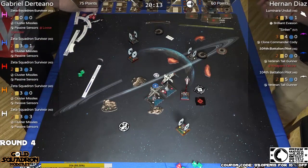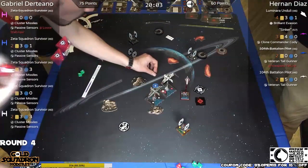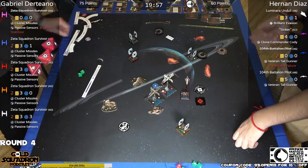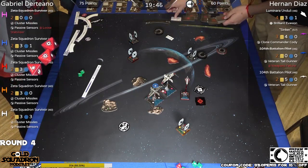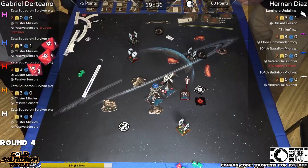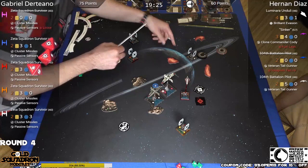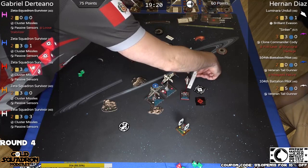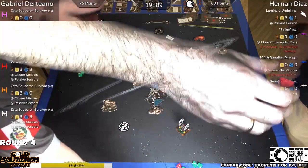That's range two, shot out the back — there is a target lock over there, which means he can fire the cluster missiles. Three dice. Two — he can spend the lock. Those are crits. He must choose Luminara first. He didn't Luminara. Hit, crit, crit. I would have spent Luminara — I don't want the crits on Sinker. He may have forgotten. Hit, crit, crit. That's a hit. Structural damage. Structural damage for Sinker. He's seeing Luminara is in range two also. That's the second cluster missiles — nothing there, but no mods. That means white is out of cluster missiles.